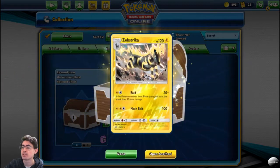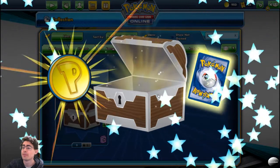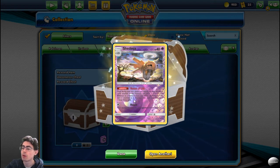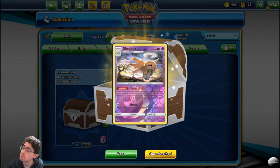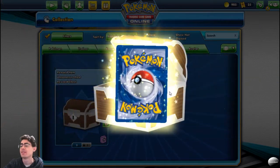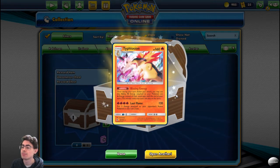A foil Deoxys — during your opponent's next turn this Pokemon takes 40 less damage, and Psychic Corkscrew for 80 damage not affected by resistance. Beautiful card. A very nice Zebstrika — Raid: if this Pokemon evolved from Blitzle during this turn, this attack does 90 more damage. Very, very nice card. A foil Shedinja — Vessel of Life: once during your turn before you attack, you may discard all cards attached to this Pokemon and attach it to one of your Pokemon as a Pokemon Tool card. When the Pokemon it's attached to is knocked out, your opponent takes one fewer prize cards. And put three damage counters on your opponent's active Pokemon. And a Typhlosion foil — Blazing Energy: once during your turn before you attack, all energy attached to your Pokemon are fire energy instead of their usual types until the end of your turn.